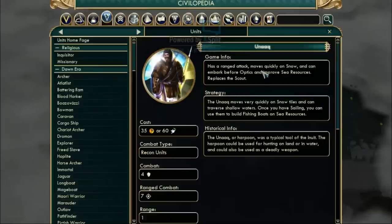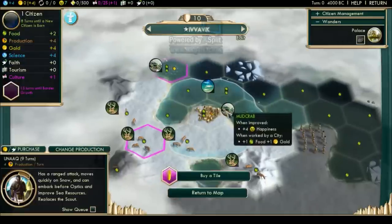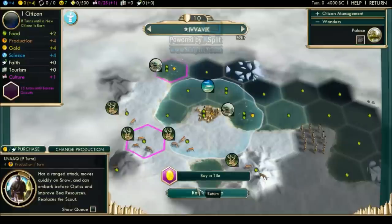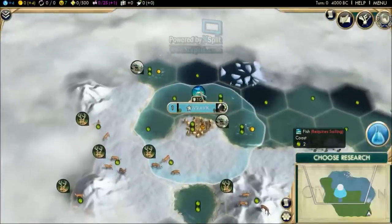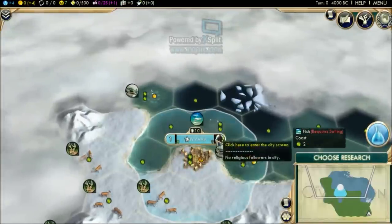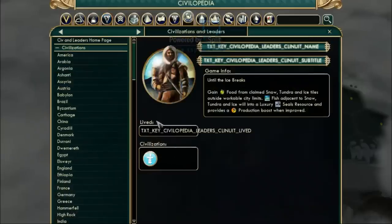The Unak is a ranged unit that can attack at a range of one tile, and when it enters the water it can improve sea resources — fish, mud crabs, and so on. The resources have been renamed by the Skyrim mod, so fish are still called fish but crabs are now mud crabs. The unique leader ability — Ekumeq, I think his name is — means you gain food from clean snow, tundra, and ice tiles outside city limits.